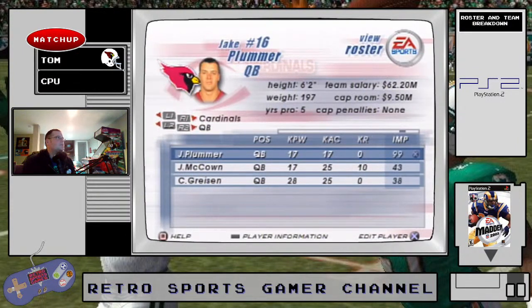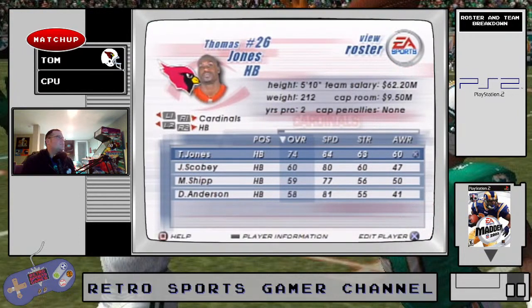Plummer is important to this team and his toughness means he'll recover from injuries quicker. Let's take a look at the halfbacks.